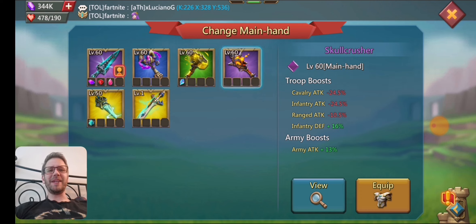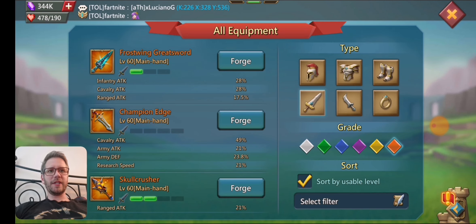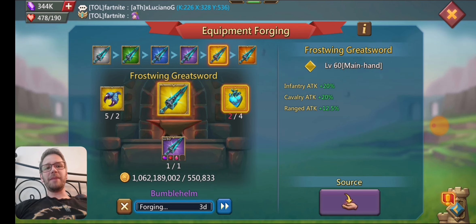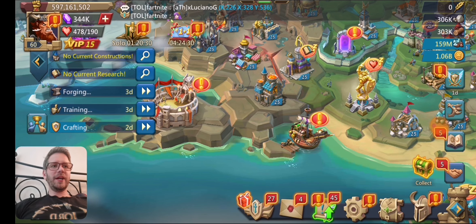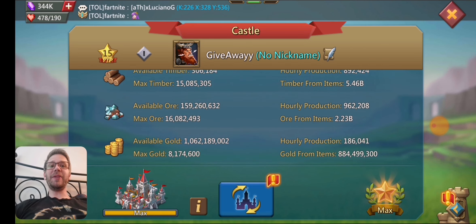The skull crusher has 13% army attack, which is a lot more than the frostwing sword gives — I'd definitely change that out until you get a gold frostwing, which might be a while. For resources: it is a little low on food, but it has 4 billion stone, 5 billion wood, and 2.3 billion ore. It has 884 million gold and a billion gold sitting outside. If you ever need some gold it already has it. If you want to build troops, I would suggest using the gold up before you migrate the account, because if you migrate with a billion gold, it just disappears.